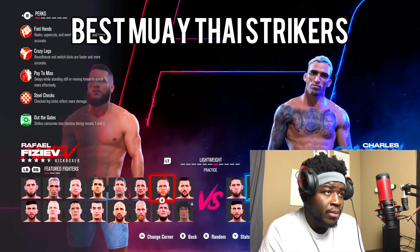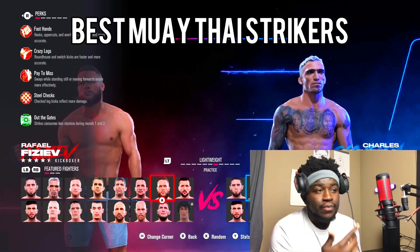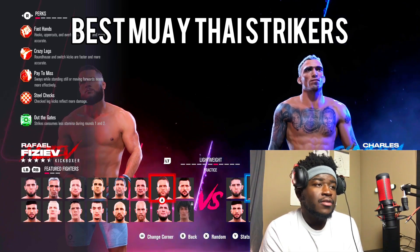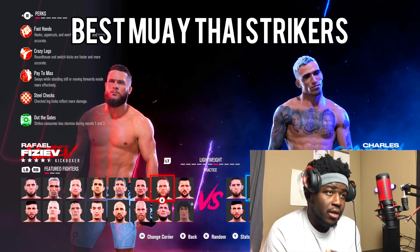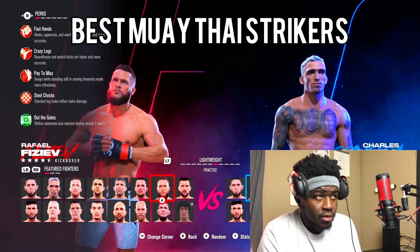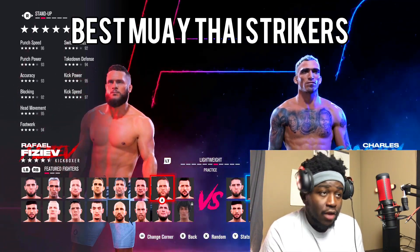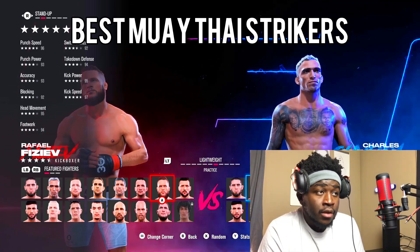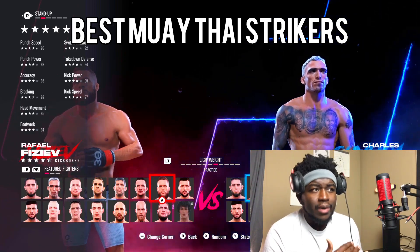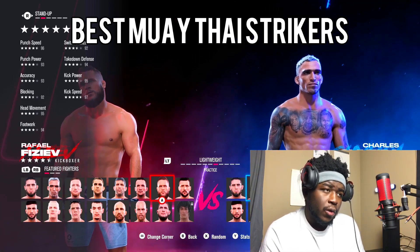We're gonna go to his perks. As you can see, he got some good boxing perks and he got Steel Checks — that's a kick check perk. If you check somebody's kick, they're going to hurt their leg trying to kick yours. That's a good Muay Thai thing to check kicks. He also got Crazy Legs, and Ryan Hurts and Ryan House — switch kicks are faster and more accurate. That's what you want; you want to throw your spinning attacks and all that. Moving on to the standup: 95 kick power for a Lightweight — that's devious. 97 kick speed. His switch stance is 92, and you need good footwork to be a good Muay Thai striker.